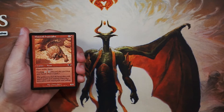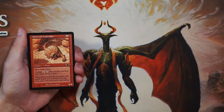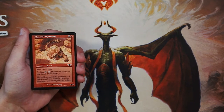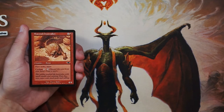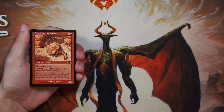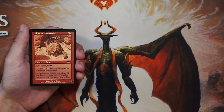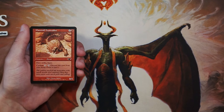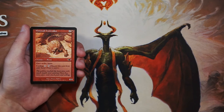Our first card here is Mace Tail Hystradon. It's a 4/4 for 6 and a red. It does have First Strike and Haste, and you can cycle it for 3 of any color — so you pay 3, discard it from your hand, and then you're able to draw a card. That cycling is really, really key because it adds a huge amount of flexibility to a card. Especially something like this, which is a huge late-game kind of threat. But in the early turns, you may be looking for a removal spell or something to deal with the opponent's board. If you're looking for something like that, just cycle this away and dig a little bit deeper into your deck.